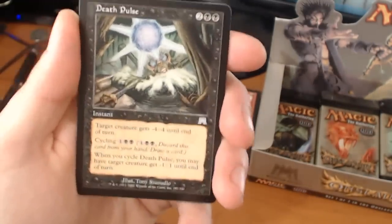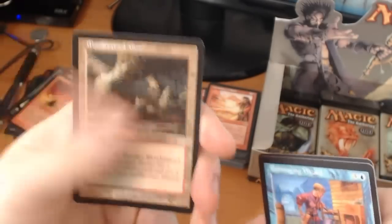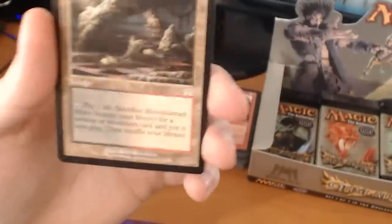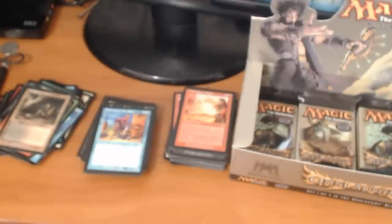We have a Death Pulse — love that art — a Skittish Basilisk, a Rummage Wizard. And a rare — there we go — Bloodstained Mire! One of the fetch lands we were looking for. It's about a $45 card at the moment. You can tap, pay 1 life, and sacrifice Bloodstained Mire to search your library for a Swamp or Mountain and put it into play. So that's our first fetch of the box, but it's the least valuable fetch of the box. Let's keep on trucking.